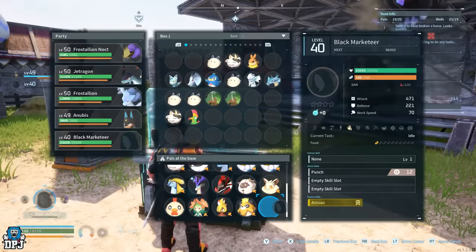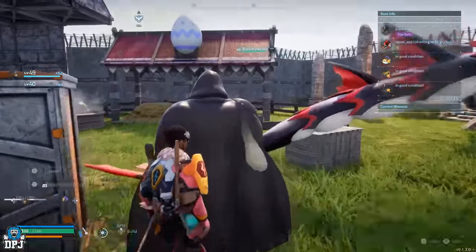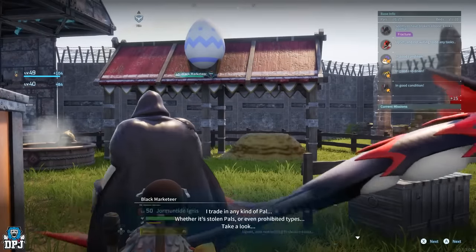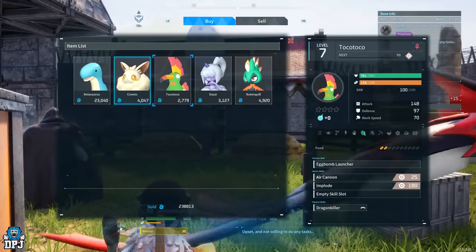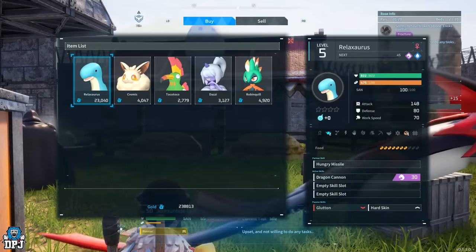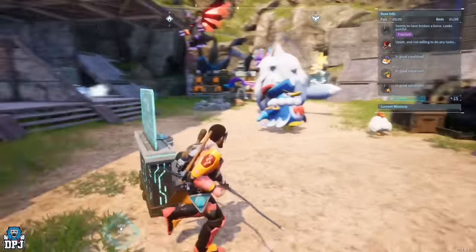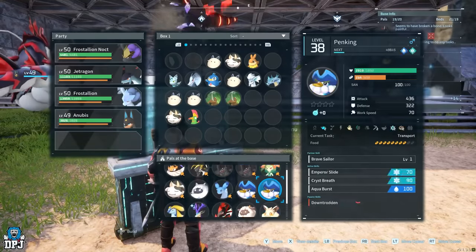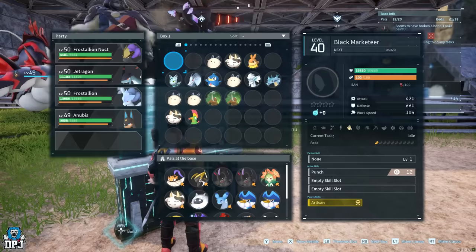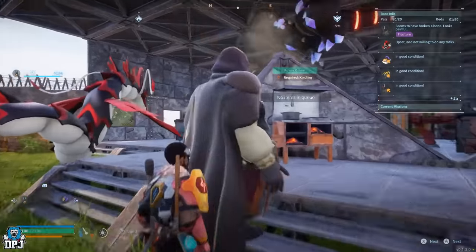Once you've caught any vendor, take them back to your base, let them roam free, go to them and talk to them — from there you can buy and sell as normal. With Pal vendors like the black marketeer and Pal merchants, you can actually rotate their Pal stock from your base. Simply put them in your Pal box, take them back out, and their stock will have refreshed. You can do this over and over until you find the perfect Pal you are looking for.